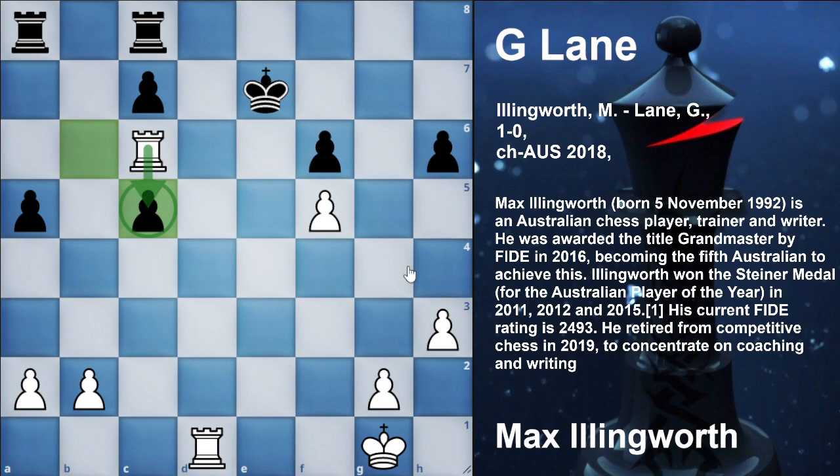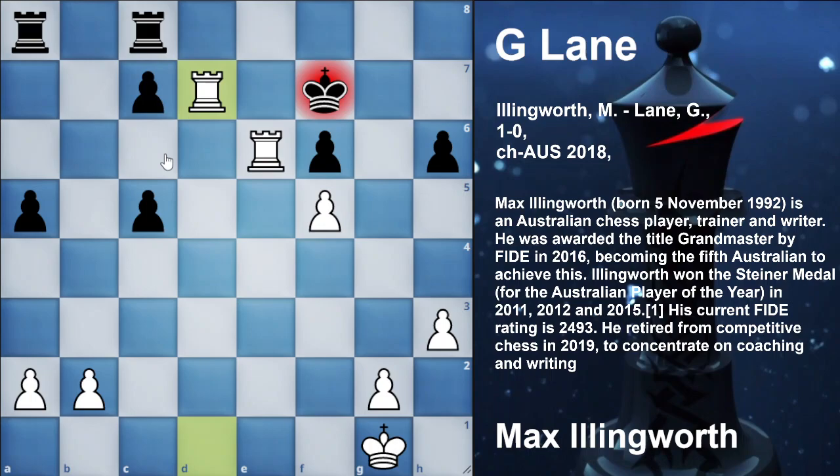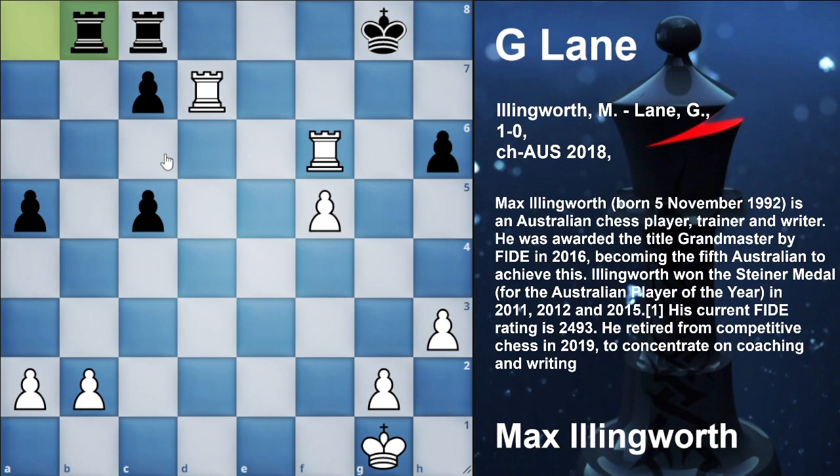This is what Max Allenworth did. He went out for rook e6 check. King had to move — now king f7, rook t7 check, he has to move, king g8, rook into f6. And here white has complete dominance on the board. And here white played the last blunder of the game — rook ab8. I want you to pause the video and think: now it is checkmate in 5.